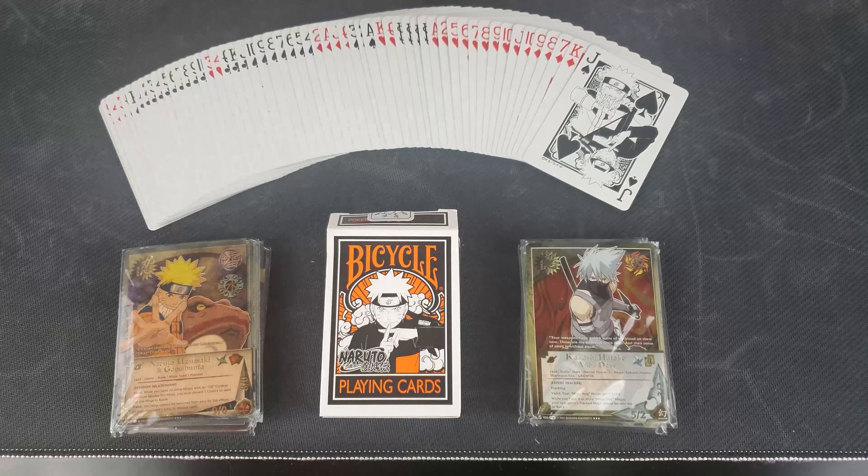A cool thing about this deck is that it actually has four Jokers in the deck. We have the first one, which is the Nine-Tailed Fox. Then we have Gaara, Orochimaru, and Itachi. Really cool that they added four Jokers in this deck.